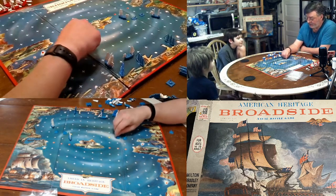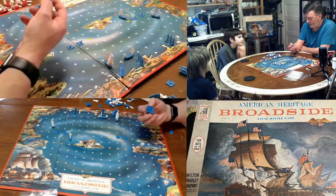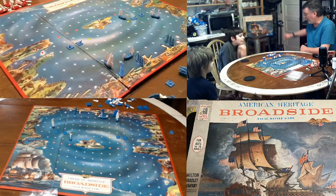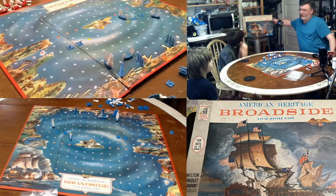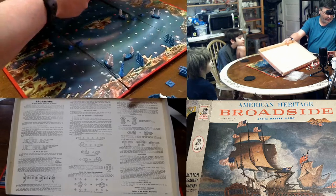The blue player can't just go through the buoys without suffering the consequences — hit, sink, or miss. The shore batteries here are only one use, I believe. I'll have to check the rules. The rules are on the back of the box, in a very old school board game kind of way, so there isn't a separate rulebook.